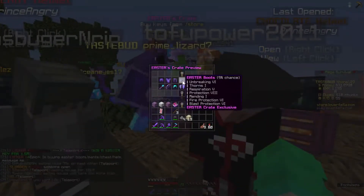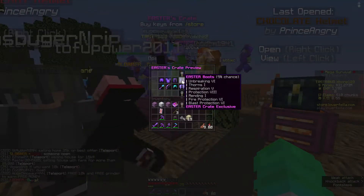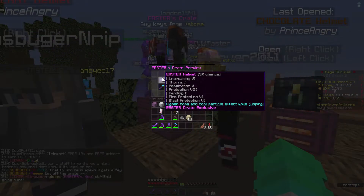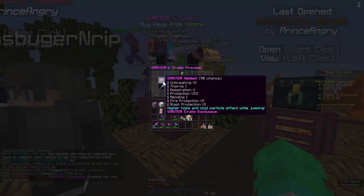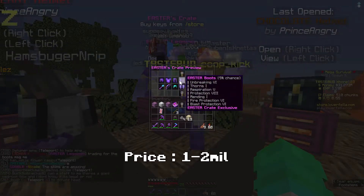The first four items are the Easter armor. These are pretty decent — I think they're better than the St. Patrick's items. So if you need to upgrade, these are cool, especially the Easter helmet where it gives you extra hops, which I feel is pretty cool. These should go for around 1 mil to 2 mil.